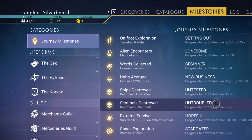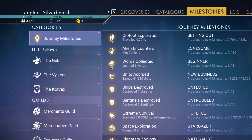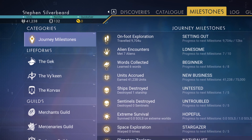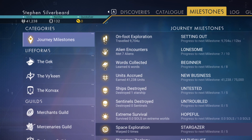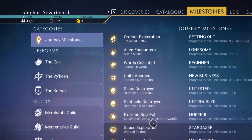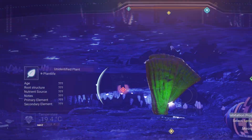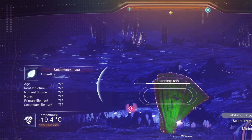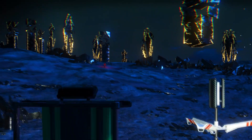Some of these are incredibly easy — setting out, just walk around and that doesn't take long to get to level 10. The same with aiding encounters and money made. Ships destroyed and sentinels destroyed come with time. Probably the most difficult ones are extreme survival and planet zoology. With space exploration, as you move forward and explore planetary systems this progresses as well.